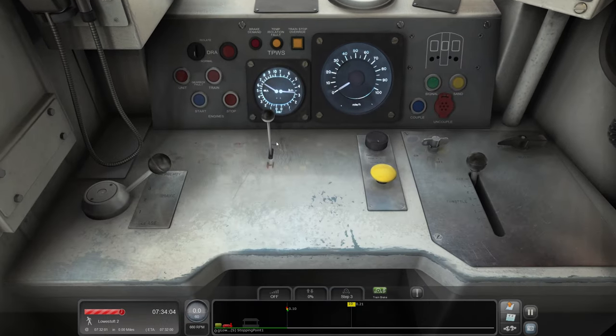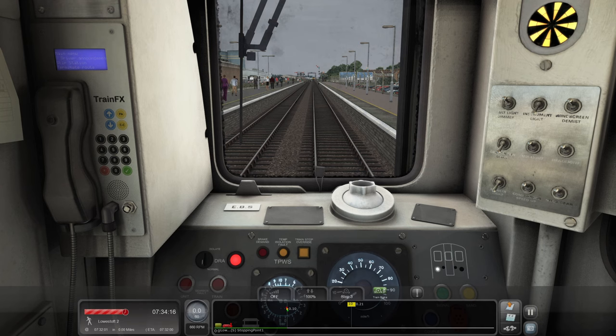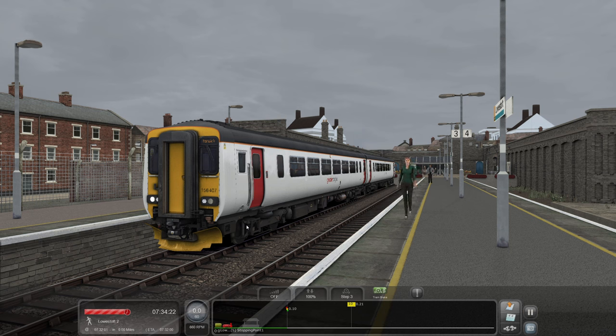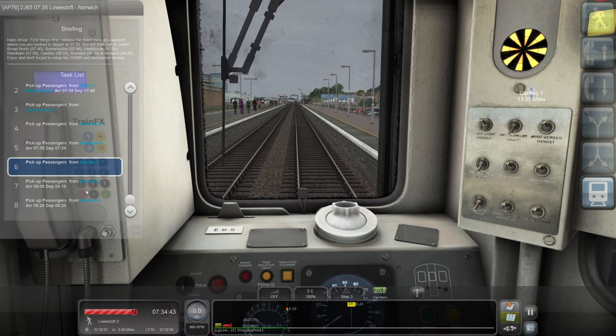There we go, DRA is on. Of course it's got the revised cab from the other unit. We have actually got a green signal, so we'll take the DRA off. We appear to have just changed camera view and spawned. So yeah, it's going to be hopefully quite an easy journey. We're at a 7:35 departure, calling at Oulton Broad North, Somerleyton, Haddiscoe, Reedham, Cantley, Brundall - no Brundall Gardens on this one - and right through to Norwich.